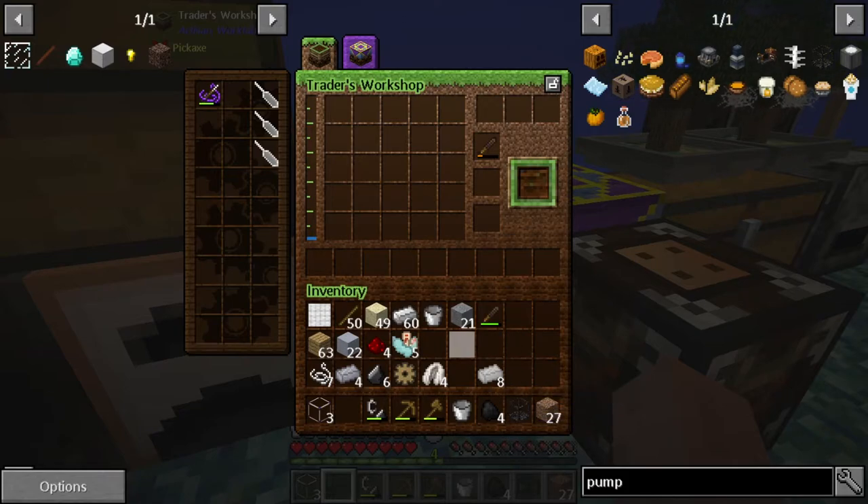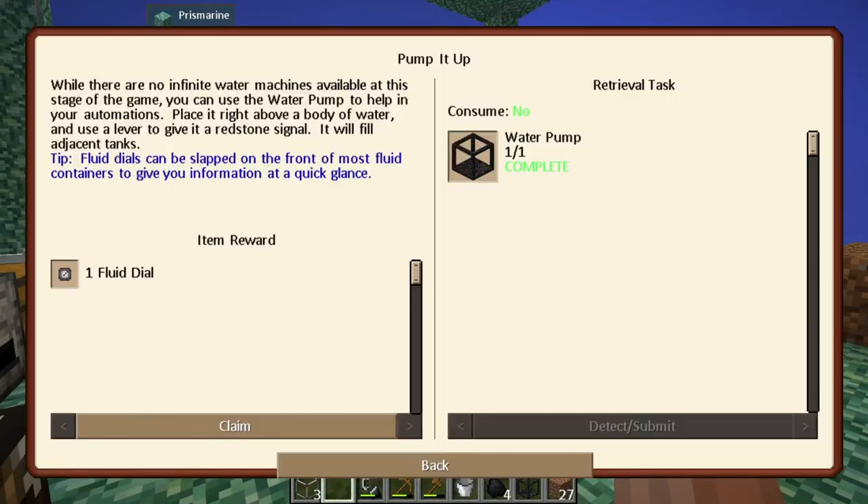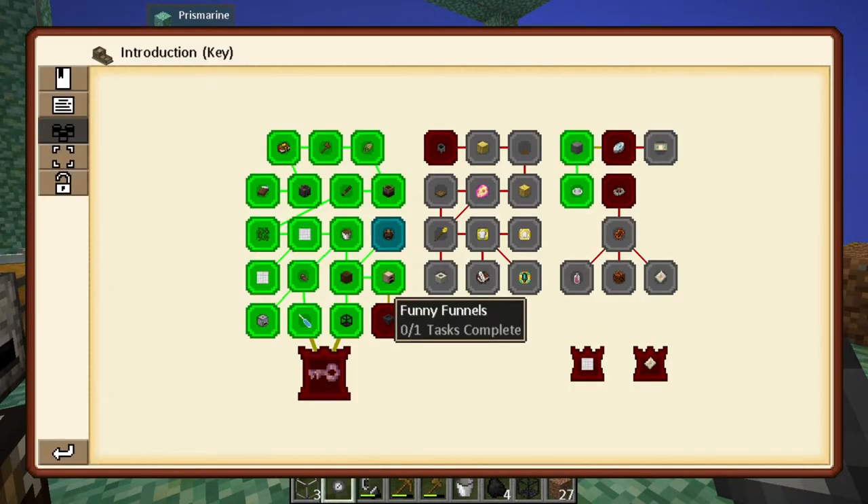Let's go get our rewards. We got the fluid dial! This fluid dial can be slapped on the front of most fluid containers to give you information at a quick glance. Let's go ahead and grab that.